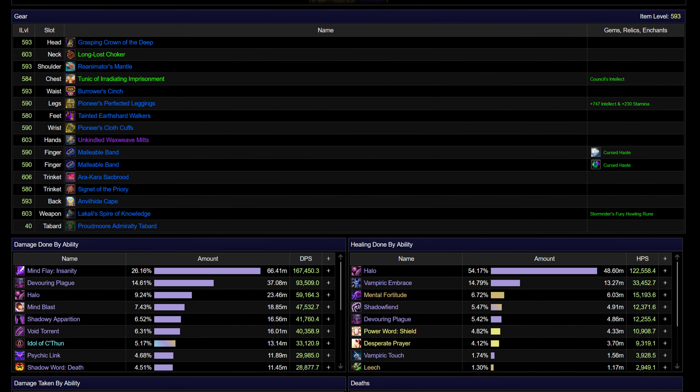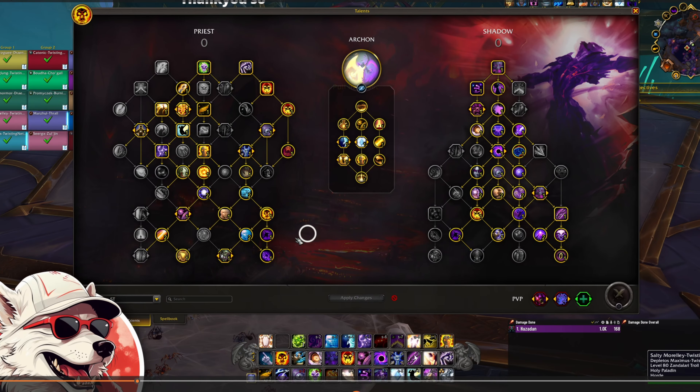This is the gear that I had for the fight. Like I said, not very good — 5.93 overall, decent trinkets, but definitely not the best gear you'll see. Hoping to improve that quite a lot next week when Mythic Plus comes out. I will just show quickly as well, these are the talents that I used on the fight — just the standard single target Archon recommended talents.